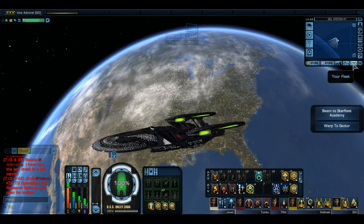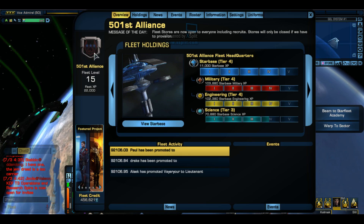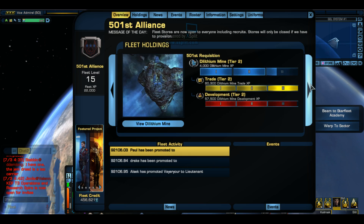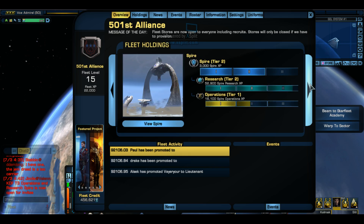You won't be able to access this page until you join a fleet. So here's our page. We're a relatively small fleet but we're moving along pretty well. This is what you'll see at first - you're going to see your fleet's symbol right there, you're going to see their name, their fleet level, and fleet XP. That right there is just the accumulation of all this stuff here plus all the other holdings put together - that's for the star base, and this is for our mine, the embassy, and the spire.